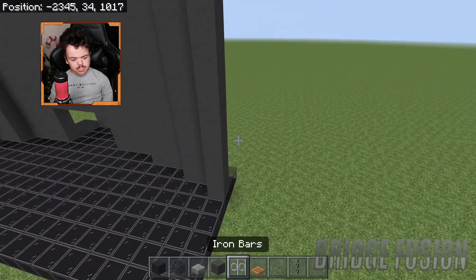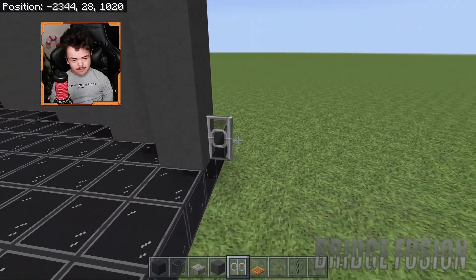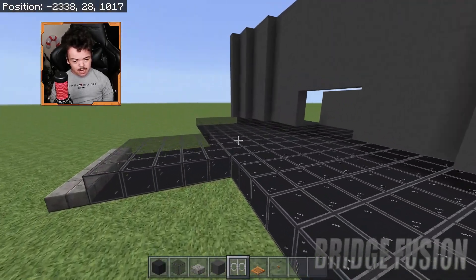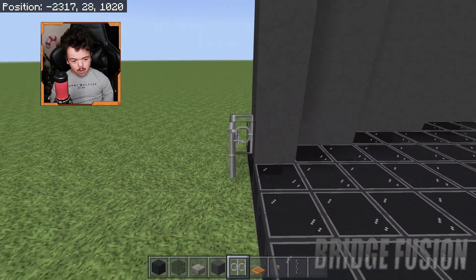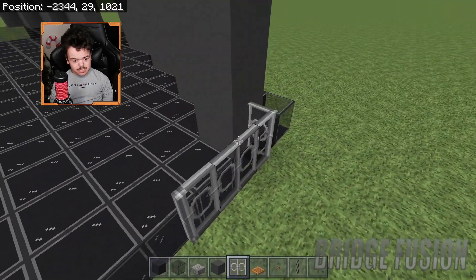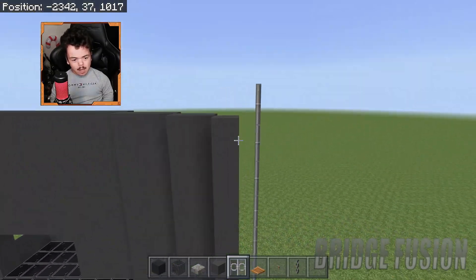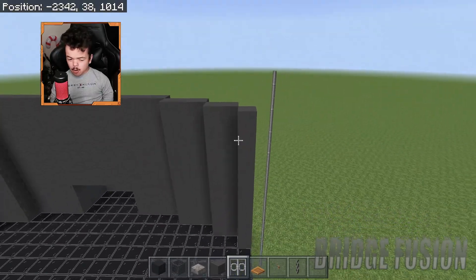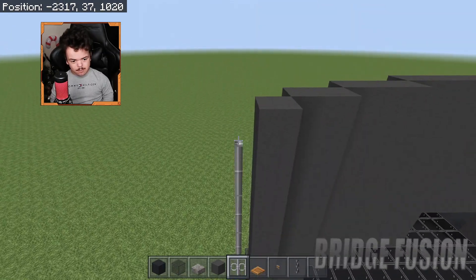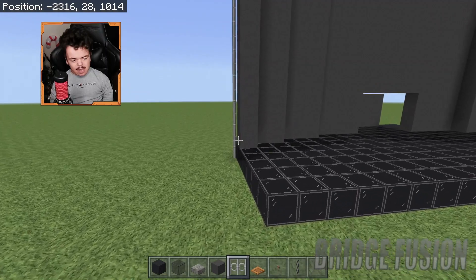Get your iron bars and on either side place one there, then place it forward and forward again. Place one on the side just like this, then place one, two more on top. Get rid of the back ones. You can go as high as you need — I'd say about two or three above the actual stage itself. Make sure they're all in line with each other.